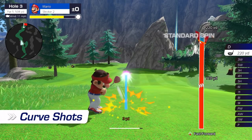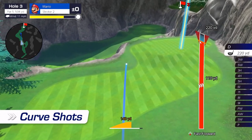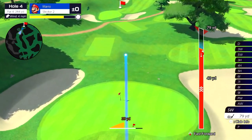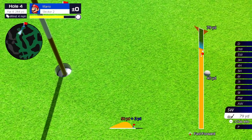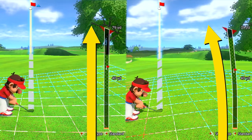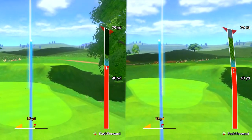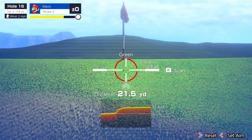Curve shots bend the ball's trajectory so you can avoid obstacles. Spin shots add a little spin to the ball, adjusting its path after it lands. And there are plenty more techniques in your proverbial golf bag. The shot gauge lets you see how your shot will curve due to slopes, and the scan function lets you examine a course's terrain.